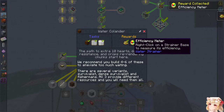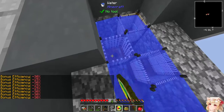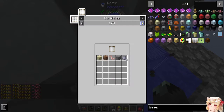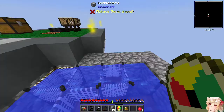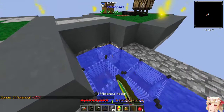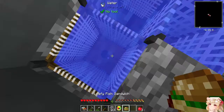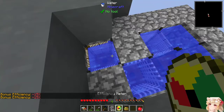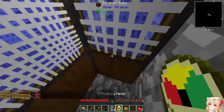Now how efficient are these? Bonus efficiency minus — what? How is that one minus 30? It is surrounded in water, isn't it? Why is it minus 30? Does it need more space? That one has less sides available and it has more efficiency — excuse me? Hold on, let me try something. Still 15 — I am confused.